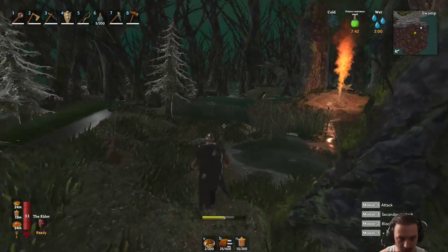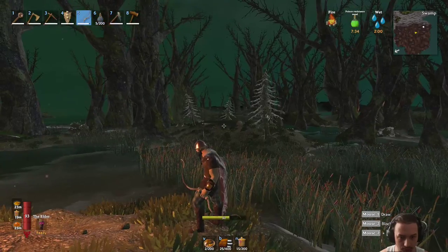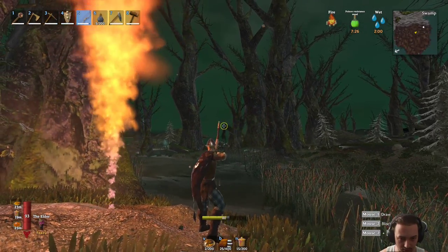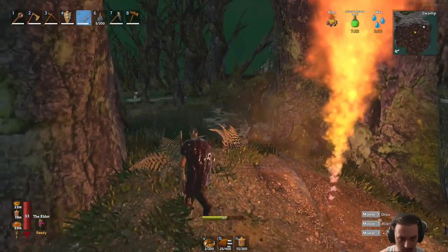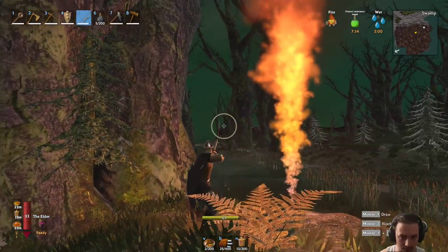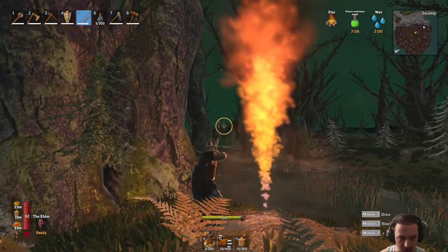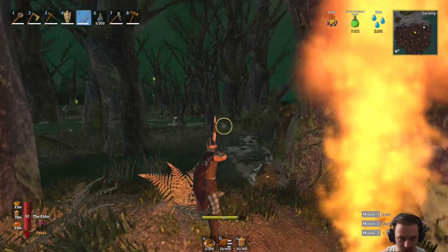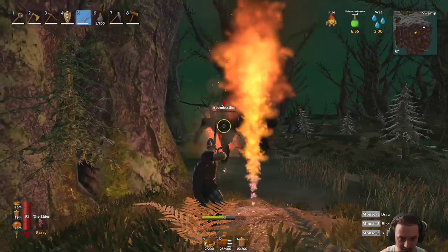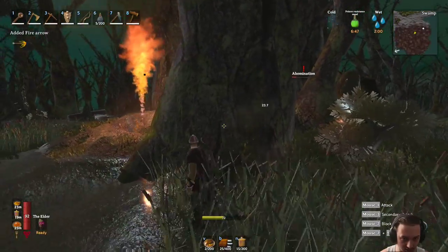If I could just keep bringing him over there. I don't know what he's doing now. The only thing I'd have to worry about right here is probably those surtlings, but that's not that bad. Hit him there, and then the damn leeches and blobs. Oh, that sneak attack did a lot of damage - I'm starting to put in some work with these arrows. If I could just latch him right there and come over here so he gets stuck - yeah, that's destroying him.